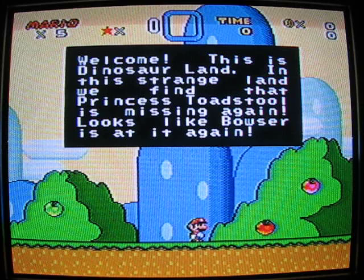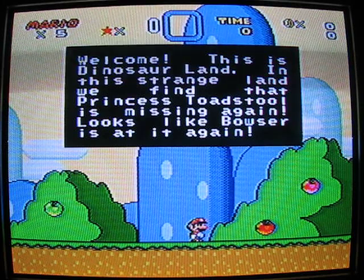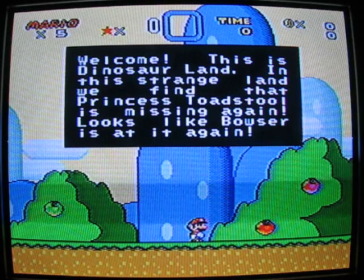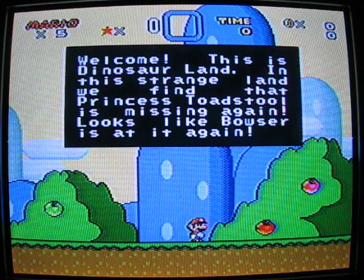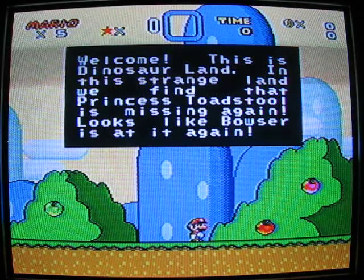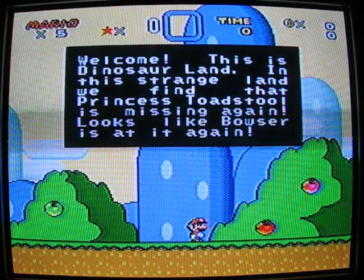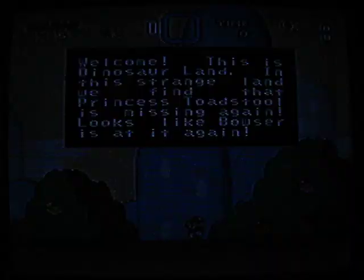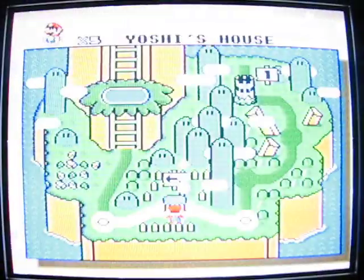Welcome to Dinosaur Land! In this strange land we find that Princess Toadstool is missing again — looks like Bowser is at it again. Here's another quest for the princess. Let's start at Yoshi's House.